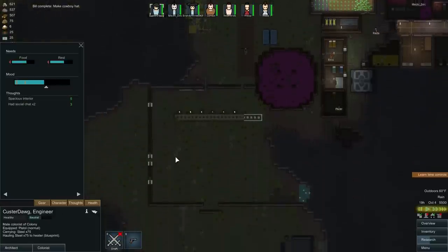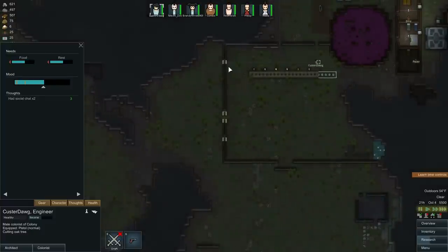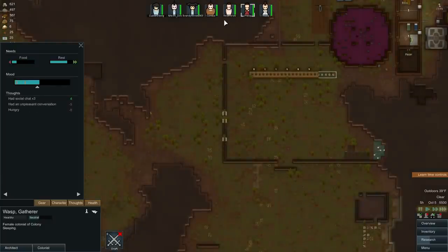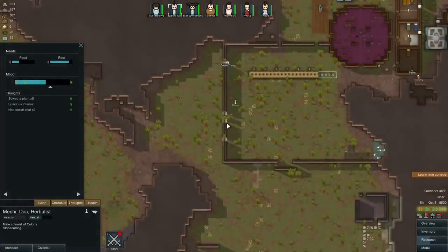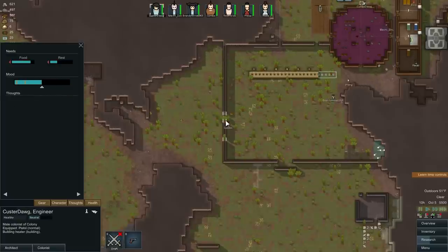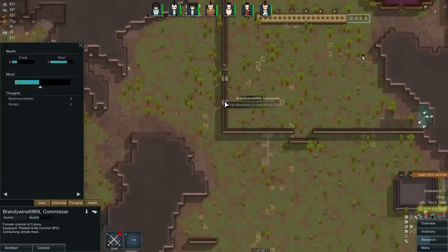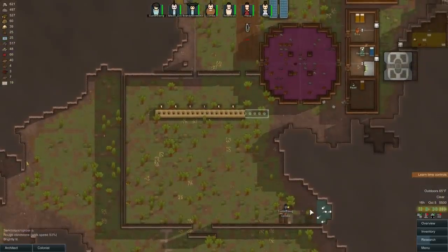Maybe we can't build because we don't have sandstone? No, we've got plenty of sandstone. Custer, what are you doing — hauling? He's building the wrong things first. I need this stuff built first, Custer. I set it up to build first — I don't understand why things I just queued are being skipped to build heaters instead. Let me just manually prioritize everybody separately. It'll be easier this way.